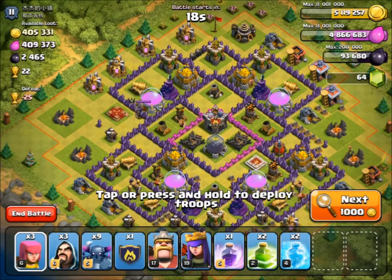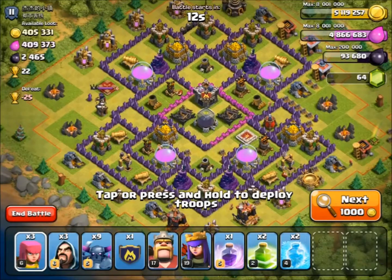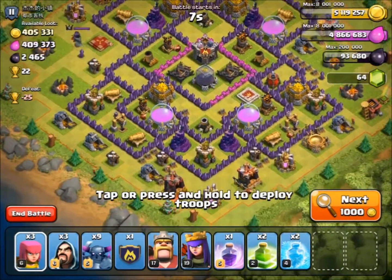Okay guys, we're back and we've found our raid. This is a lovely 400k of each raid. What we're going to do is attack this one on the side and try to take out the queen first. Obviously there's 400k gold and 400k elixir available so we're trying to get all of that.